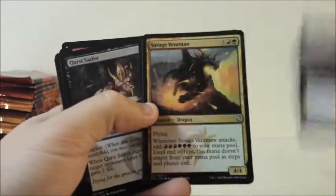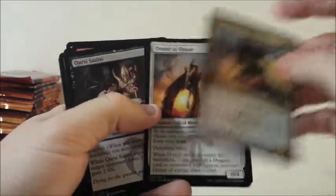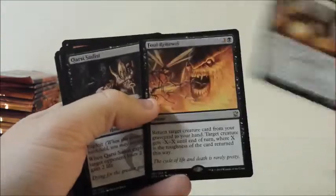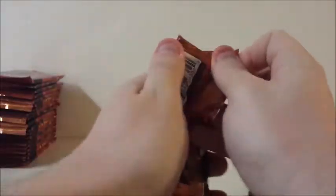Virulent Plague, Savage Ventmaw, Orator of Ojutai, and Foul Renewal. That's pretty cool — it's a pretty nasty looking card.